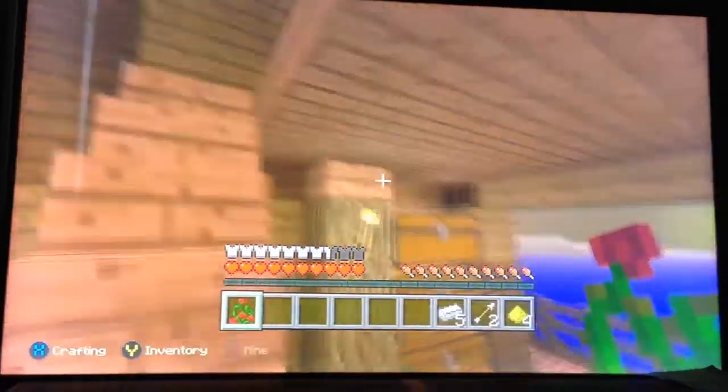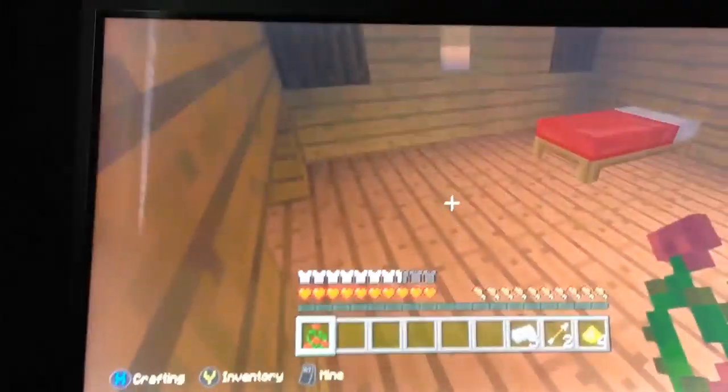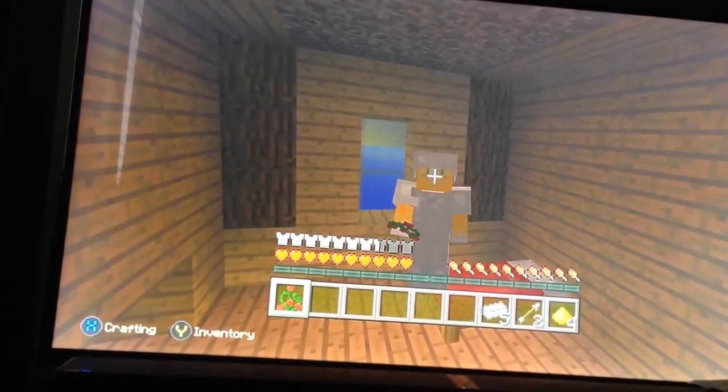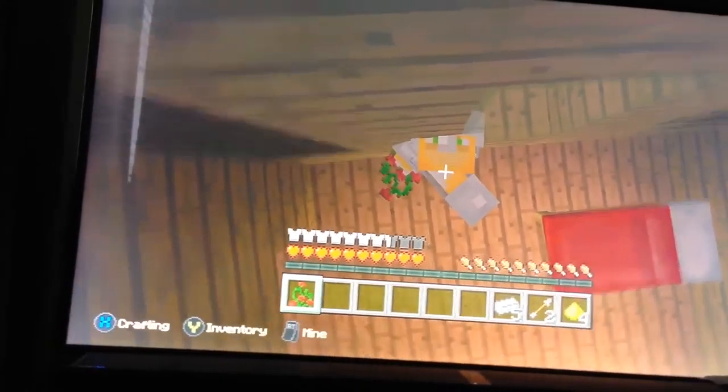And this is my balcony — you can sit here and watch the sunset. It's getting nighttime, so I'm gonna take you upstairs to where all the magic happens: my bedroom. I put soul sand there to get up there. Some crazy stuff here, and thanks for coming to my house. Bye, see ya, don't want to be ya!